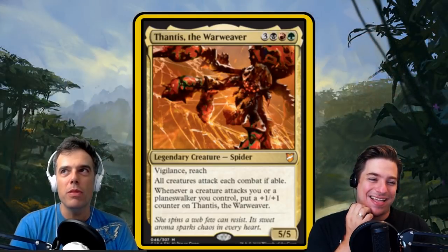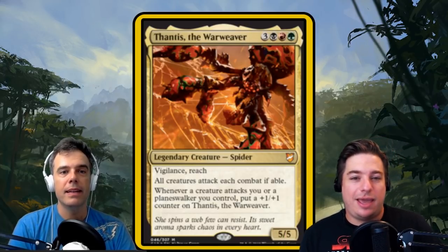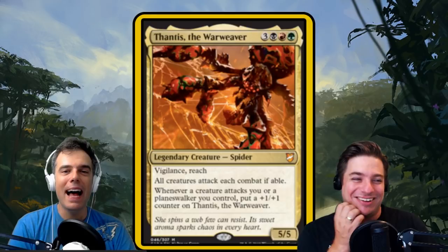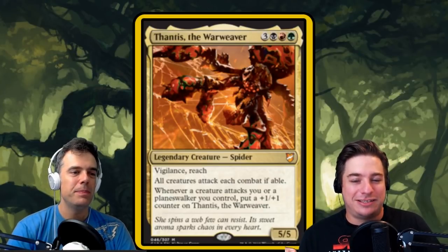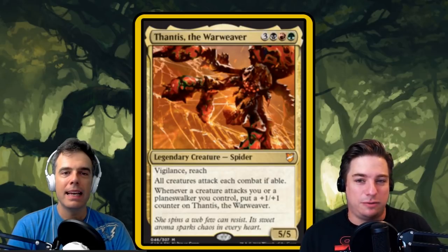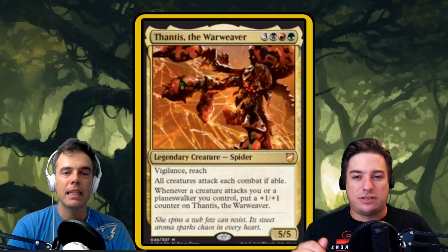I wasn't sure what I wanted to do this week for which of the new commanders to pick, and this came from our Discord — it was a suggestion because Thantus looks really cool, and partially because Josh Lee Kwai said he didn't like it. So they were like, 'Andy, you should do Thantus and see if it's any good.' Challenge accepted. We don't do things just to spite our good friend Josh Lee Kwai — we do things because things are very cool. We also got a little secret Xantcha part of this, because I was thinking of brewing with Xantcha, and it just so happens that in these colors you can do a little bit of both. But Thantus is the commander here, and this is truly who we're building around.